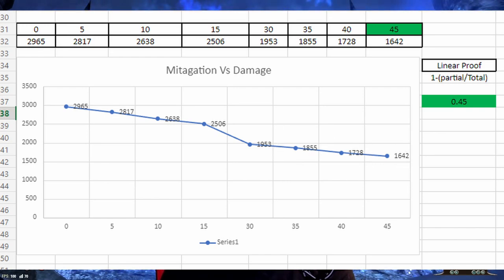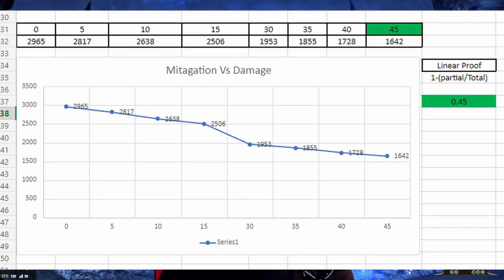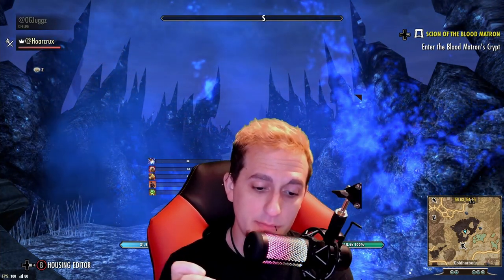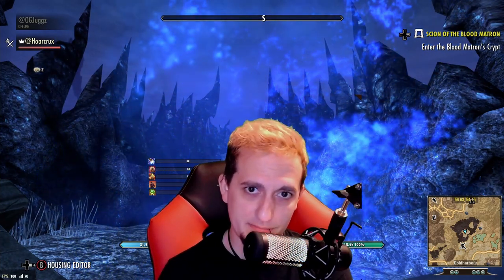The moral of the story: at 0% mitigation, Jonathan was hitting me with a Whip doing 2,965 damage. At 45% mitigation — Iron Blood proc, major protection, and minor protection — he was doing 1,542. If you do the math: 1 minus (1,542 divided by 2,965) comes out to 0.449, essentially 0.45. That confirms a completely linear line from 0% to 45% mitigation. Any form of mitigation from 0 to 45% is completely additive — no diminishing returns.